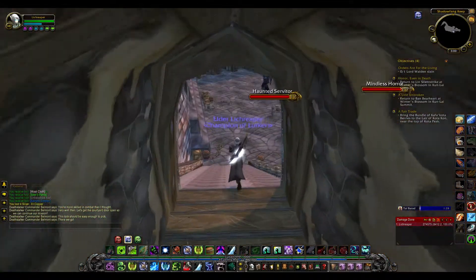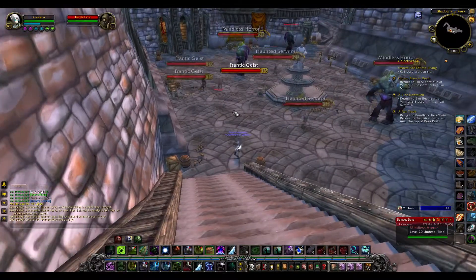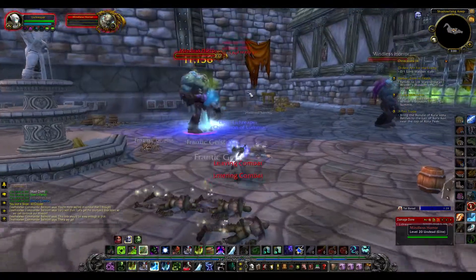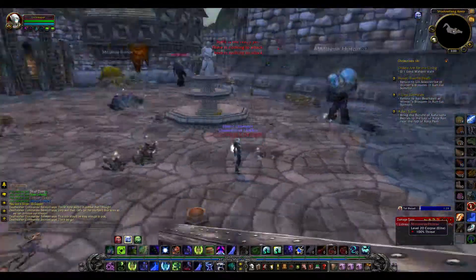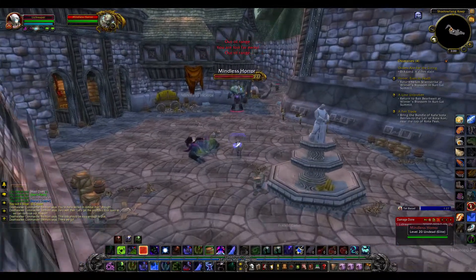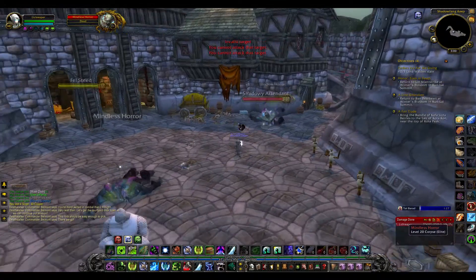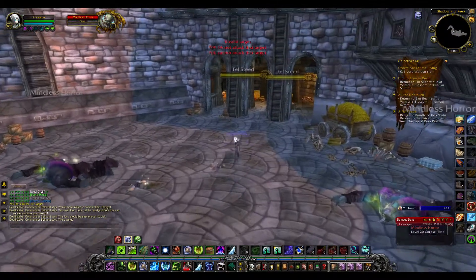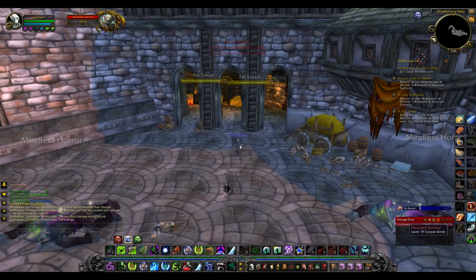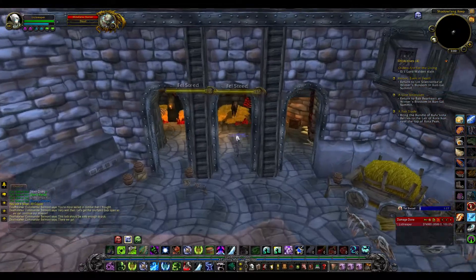So now we get out into the courtyard and deal with the rest of these. I'm trying to remember, but I think originally this instance it was mostly ghosts and things in here and not these monsters. So I think this is definitely one of the changes. There are some of the human ghosts, but I'm not sure — I don't know if I remember the monsters or not.